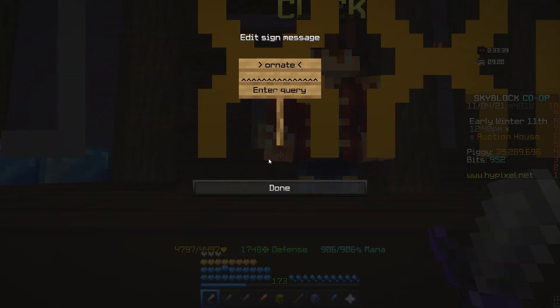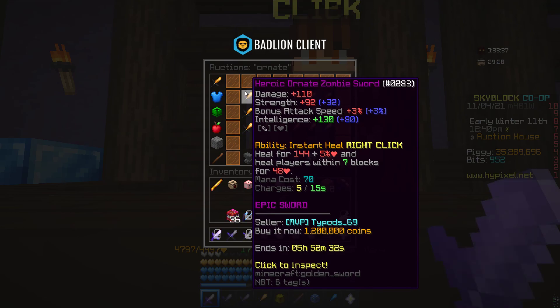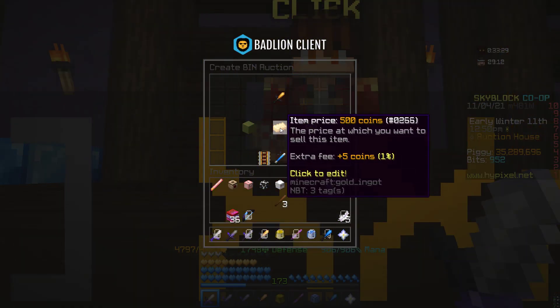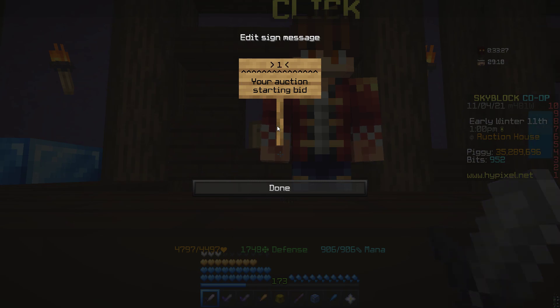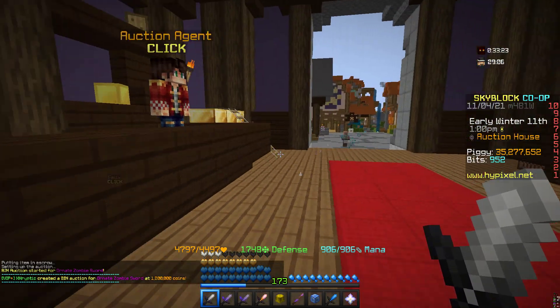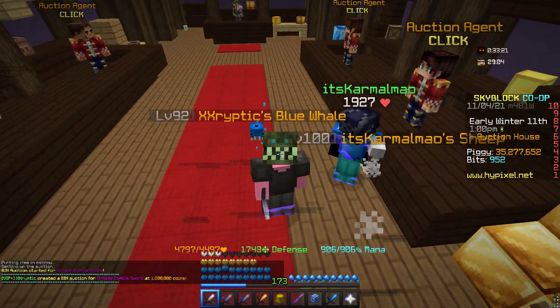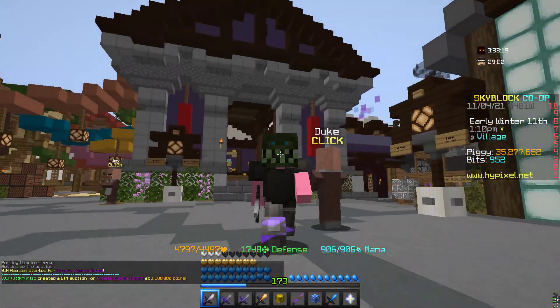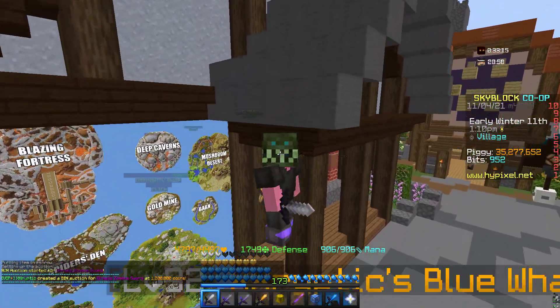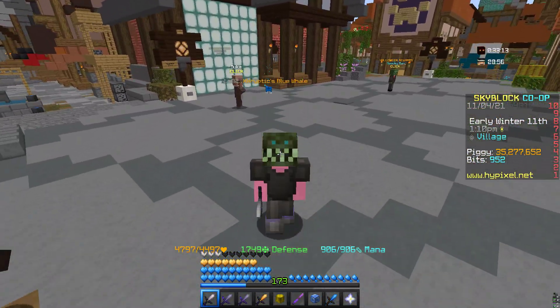If you search 'ornate' in the auction house, you'll see it sells for 1.2 million — that's literally 250k profit for free. Just pop it in there for 1.2 mil and boom, you just made some money. Like and subscribe if this was useful, see you guys next time!